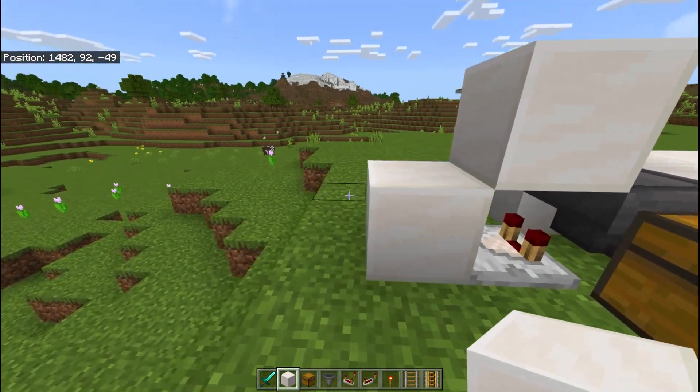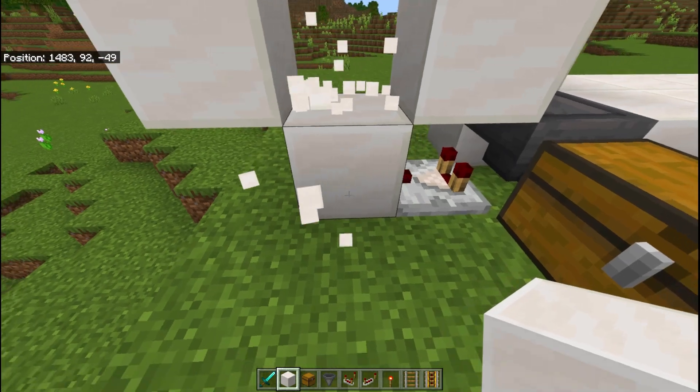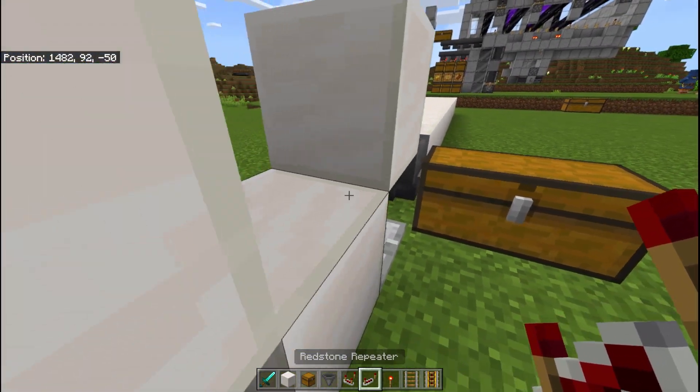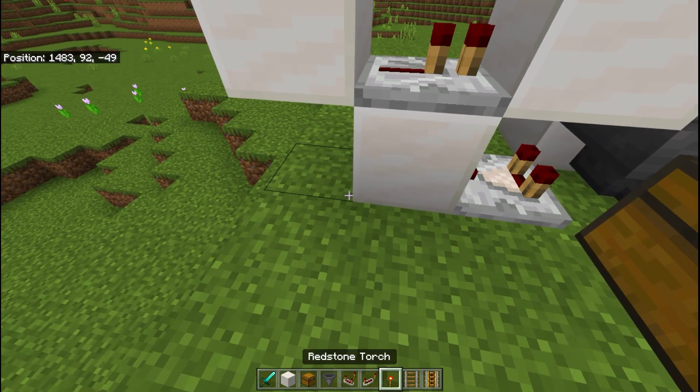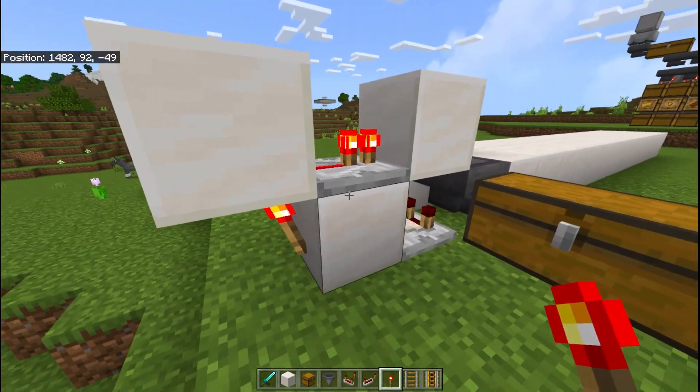Now you have to take a block like this and then take the redstone repeater and place the repeater here. Then we take another redstone repeater and put some repeaters here. Then we have to take the redstone torch and put it on the block. And when we connect the redstone repeater, it will light up.